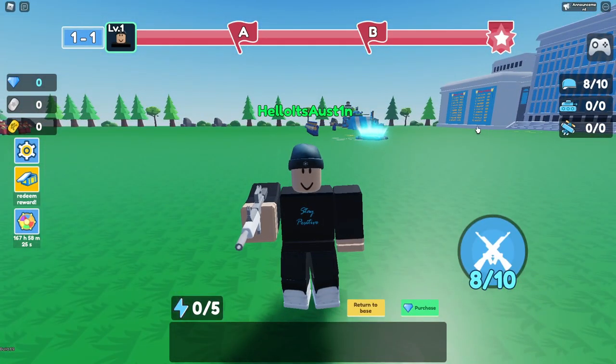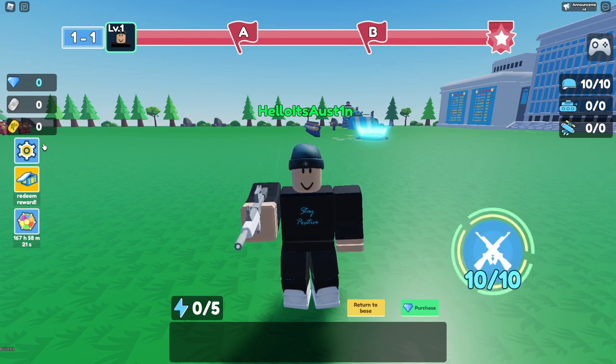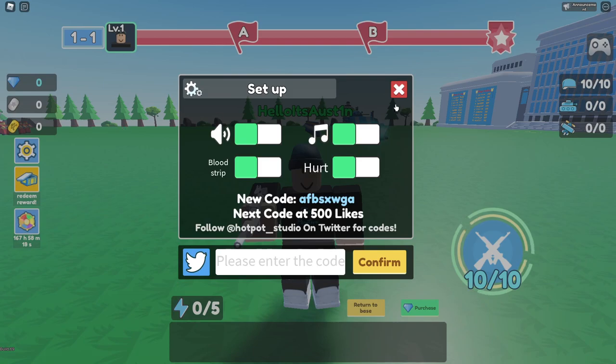To enter codes in this game, we're actually going to come right over here to this little settings gear icon. It also kind of looks like a ship wheel, like one of those pirate ships. Click on that. From here, you can enter the working codes at the bottom. We actually have a ton of codes to go over.